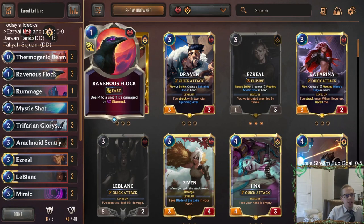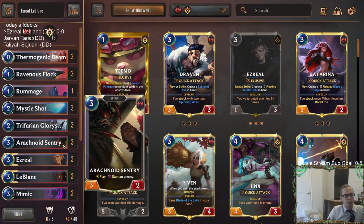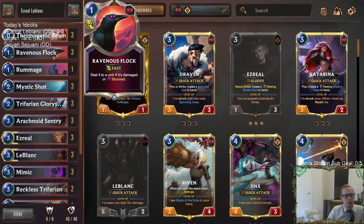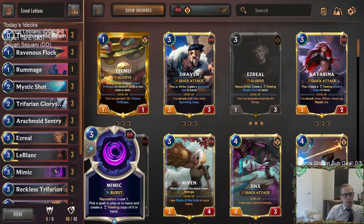So now we have not only Arachnoid Sentry to pair with Ravenous Flock — that combo usually costs four mana — but also Thorn of the Rose with Ravenous Flock. The Thorn combo costs one extra mana because we spend one on Guile, so it's five mana instead of four, but it's still a great combo for killing things. We have both setups for our Ezreal package.